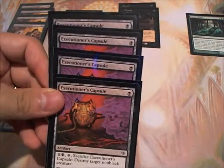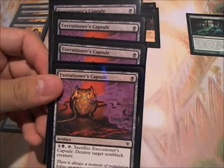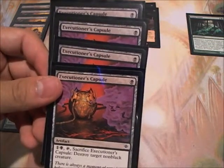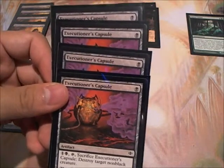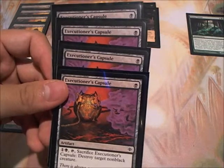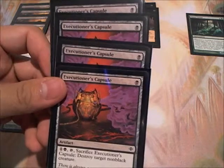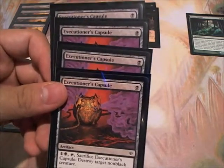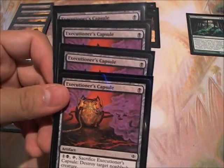I have 4 Executioner's Capsules. These are basically Doom Blades on an artifact. You can kill pretty much most of their creatures as long as they're not black. If you have Glissa out and you kill them off, this will return back to your hand. And as long as you have the mana for it, you can continue to cast these, use them, bring them back to your hand, cast them again, and repeat. You can pretty much clear off their board — which you probably will have the mana for anyway, because of all the decent ramp you have in this deck.